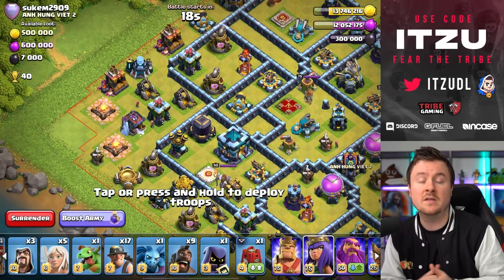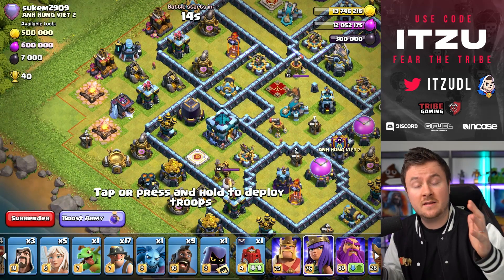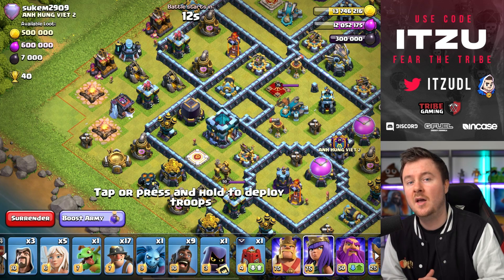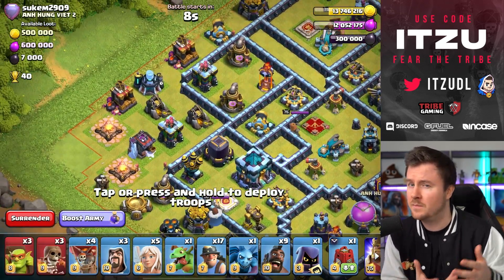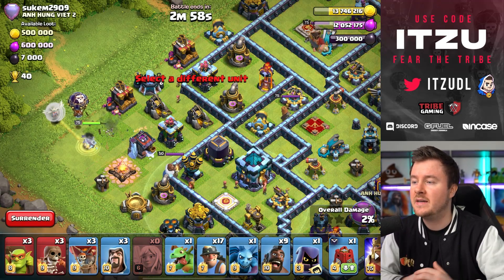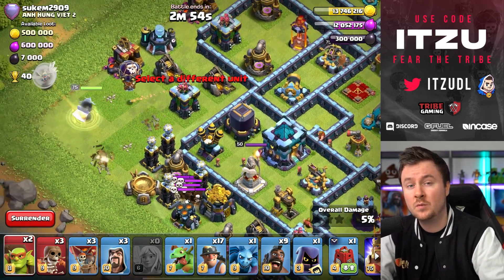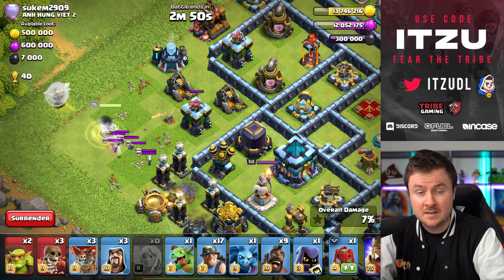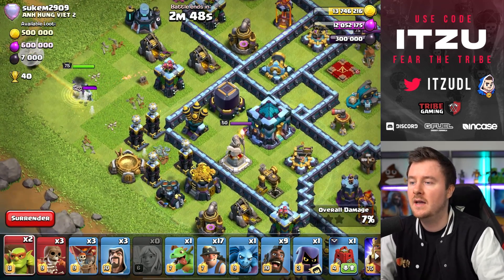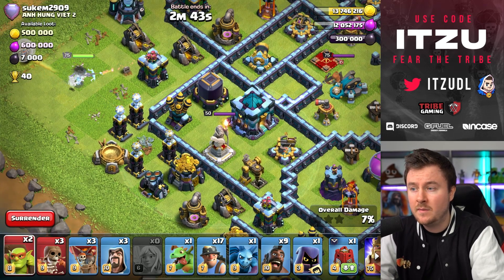Let's take a look at how successful it was. First attack: the huge benefit of pushing with hybrid is that I've attacked most of these bases already, so I kind of know where everything is. This base is pretty common, so I knew the teslas would be over there.